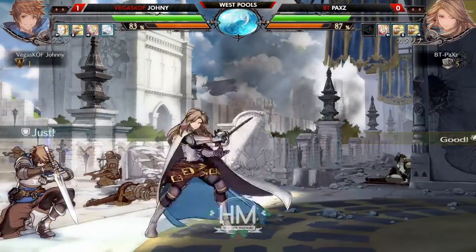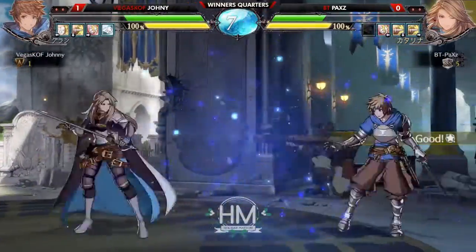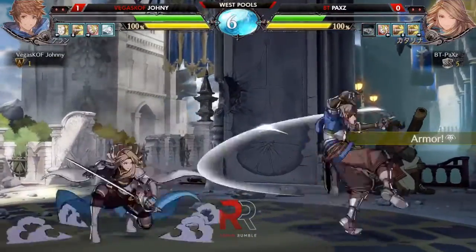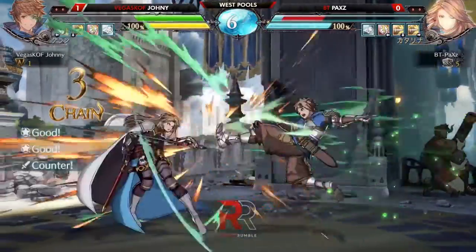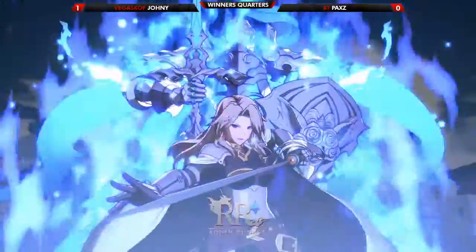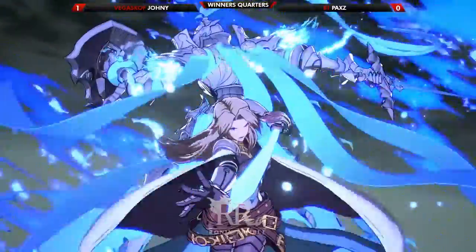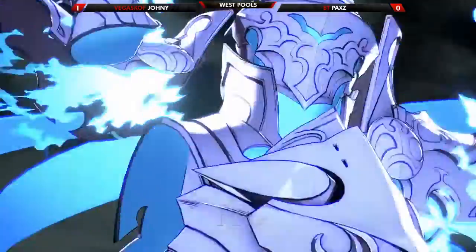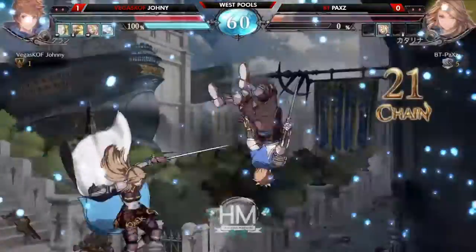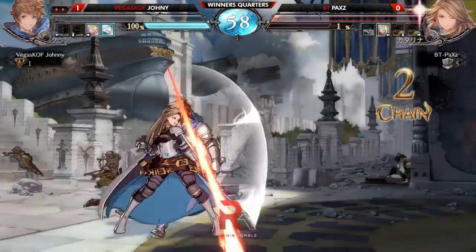The jump-in gets blocked. BT Pack Z went to try to continue pressure but got blown up for their troubles. Nice back dash out of the 5U from Catalina - puts you in a safe position. This super should close it out, though it was pretty scaled like last time. Oh my goodness, I'm wrong - same situation with the chip, but this time catches the close whiff.